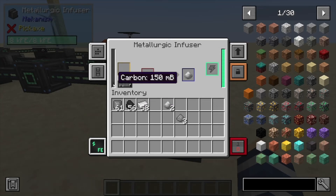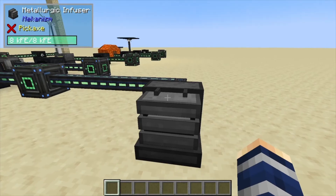So it's one iron and 10 carbon to make steel dust, and that's pretty much it for this one. If you found it helpful, like, comment, and subscribe.